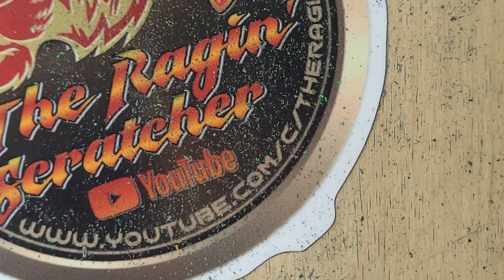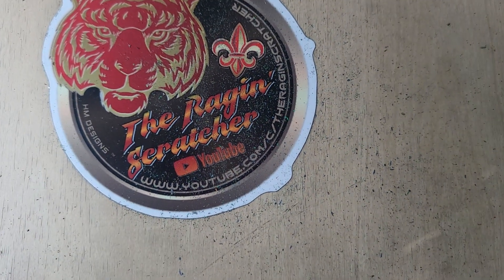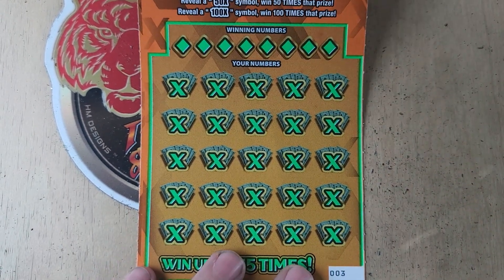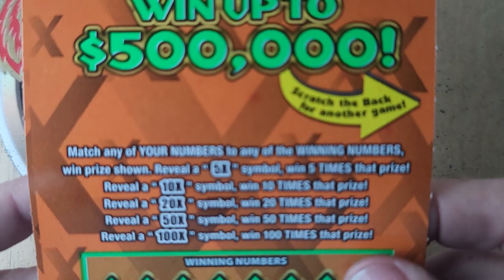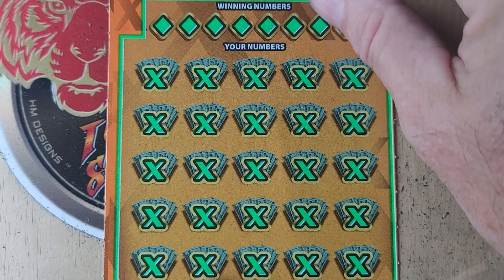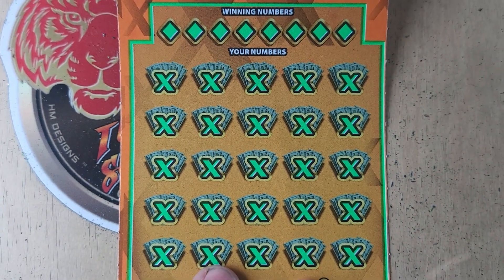Somebody called the ticket police on us — got a ticket. All right, ticket number three. How are we going to win? 5, 10, 20, 50, 100 times — or match our numbers to the winning numbers. Let's go.